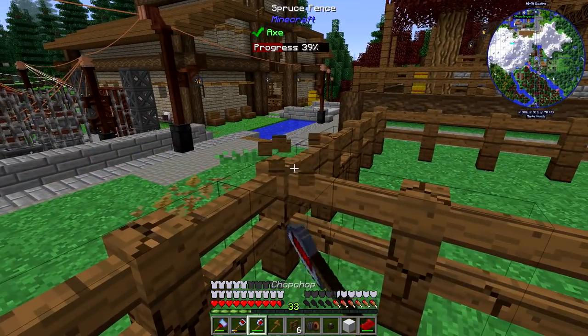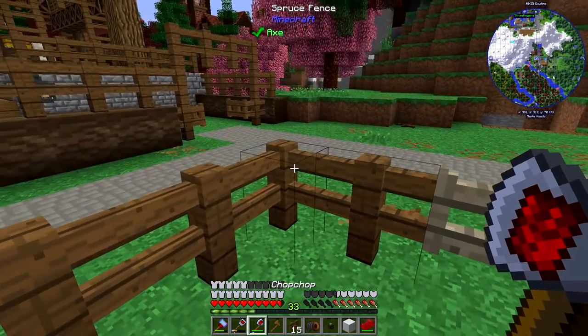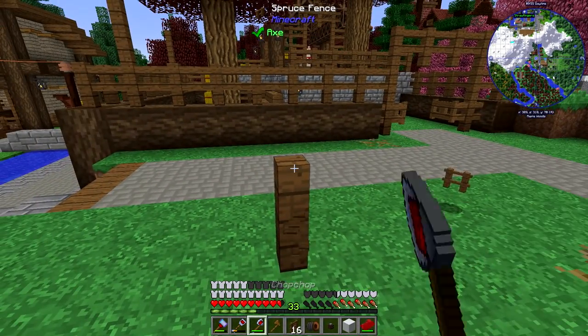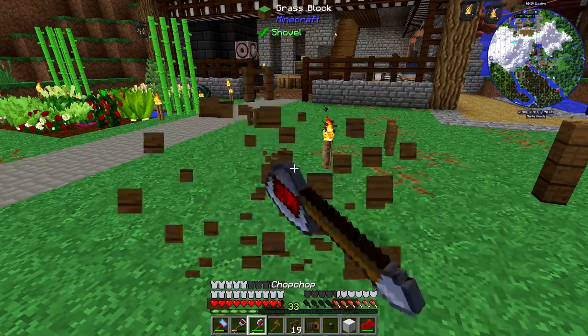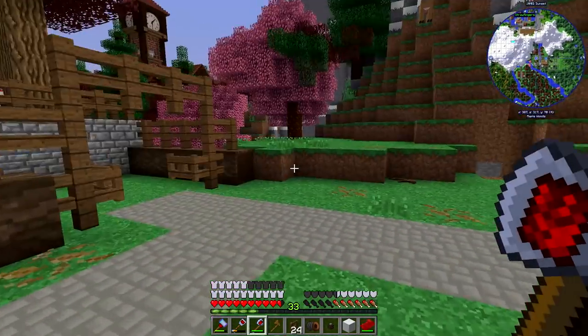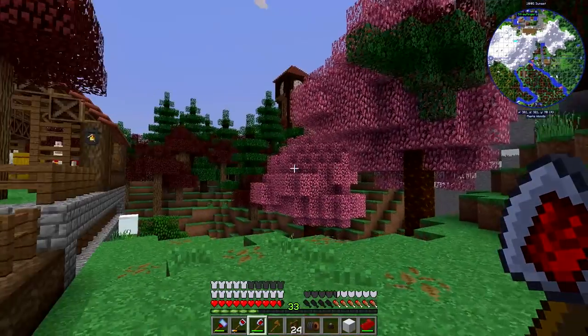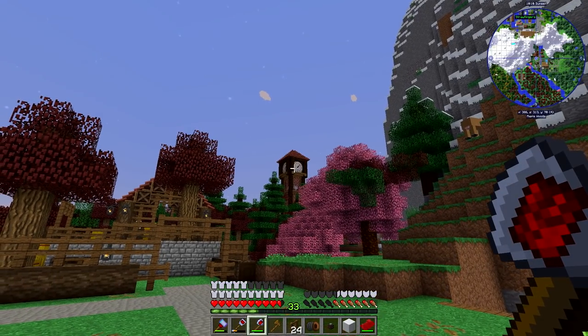The one thing we do need is chickens — I think a chicken coop is definitely something that's big on my list. But I really want to get to the point where I can start actually sending food to the city. Now that we've got the infrastructure in place, we've got two train stations, one this side and one that side.